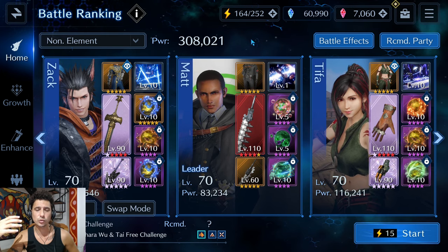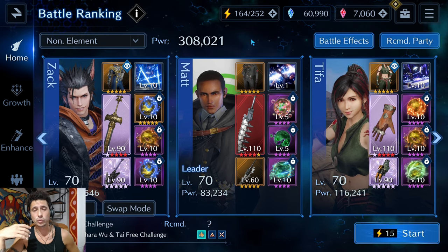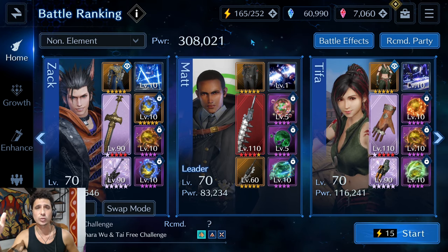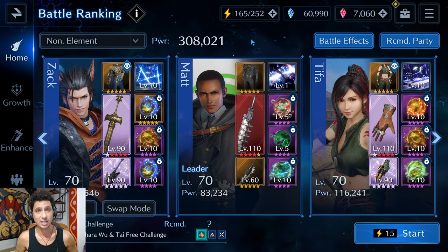We're going to start off targeting the left Vajradara. We're going to kill him during the sigil break, and then because the right one is left alive, instead of doing an AoE attack, he's going to do a single target attack.